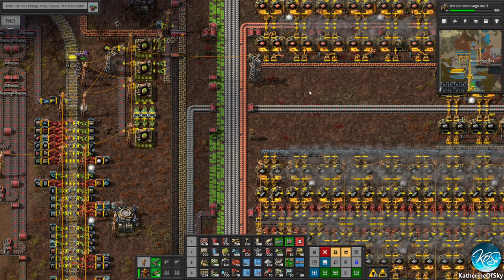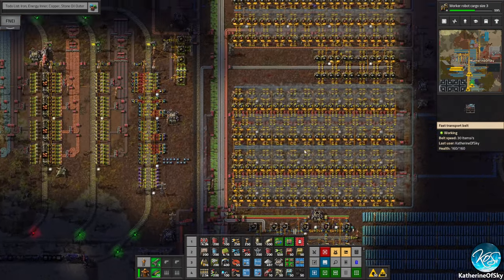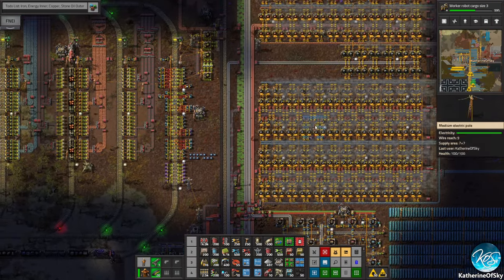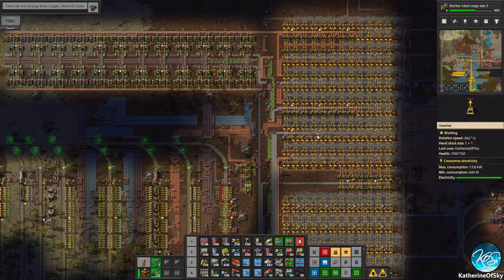Greetings and welcome back to Factorio. I'm Catherine of Skye and we're back in our trickle-down factory. I'm excited to be here. I'm in the main base because there's a few things we need to take care of and work on here.